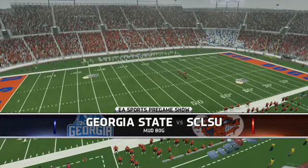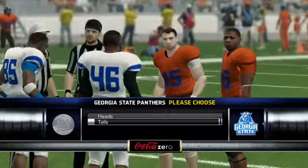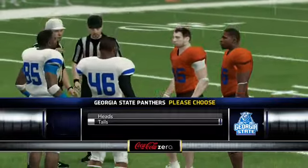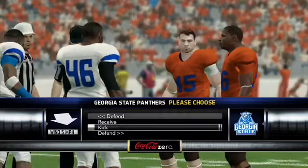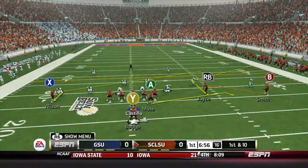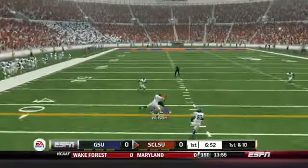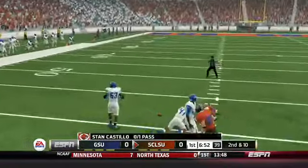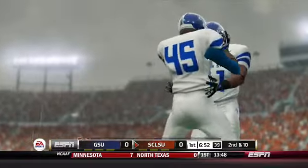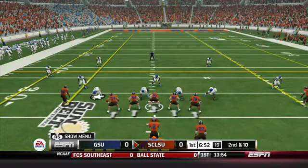Hello everybody and welcome to another episode of the South Central Louisiana State Dynasty, where today we are at home against the Georgia State Panthers. This should be a good game — this is the first time in a long time that we are actually favored. Stan Castillo drops back the pass and Ryan Wilson lets it go through his hands, so incomplete pass to start out for the Muddogs offense.